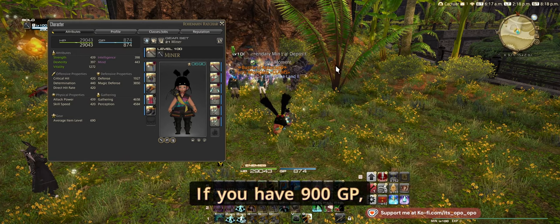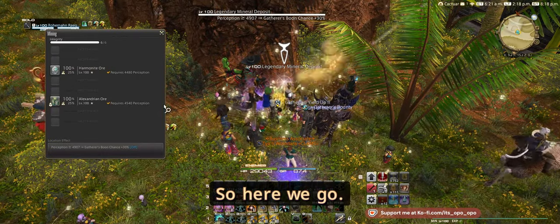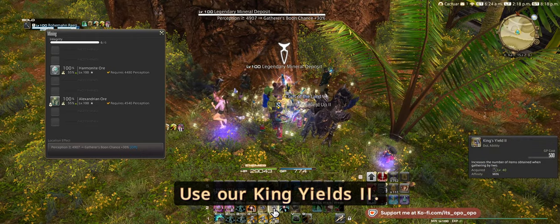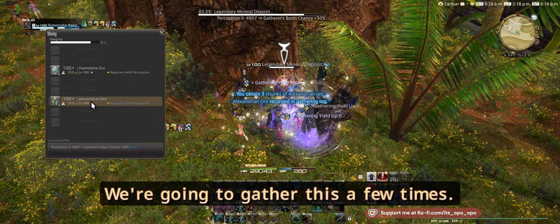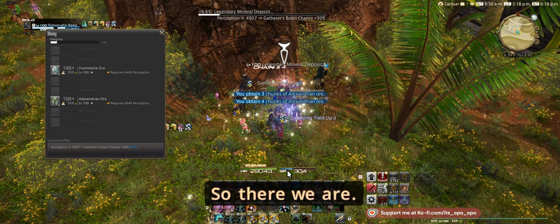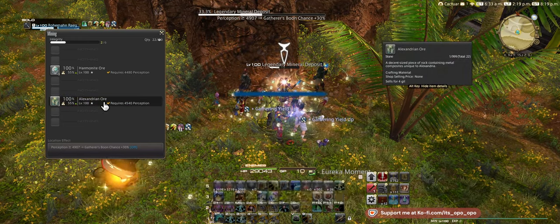My GP is almost at 874 — if you have 900 GP this rotation works, same rotation as last time so we'll have enough to get an Ageless Words in. Here's the Alexandrian ore — I'm going to use Mountaineer's Gift II to increase perception to 55, then King's Yield II to get multiples. We gather a few times to get back to 300 GP so we can use Solid Reason. There we are at 304 GP — using Solid Reason, we got a Eureka! Now we can gather that two more times for a total of eight.